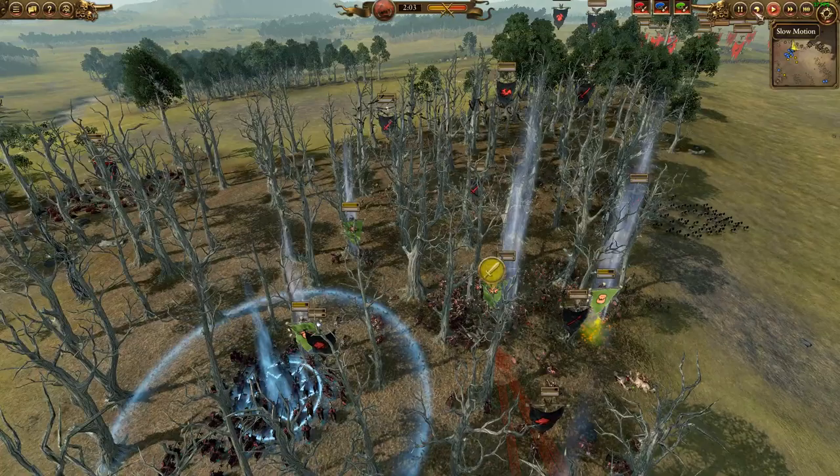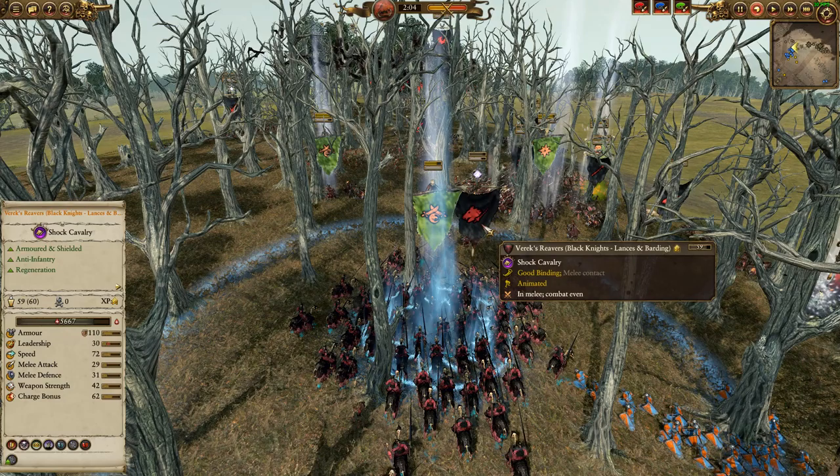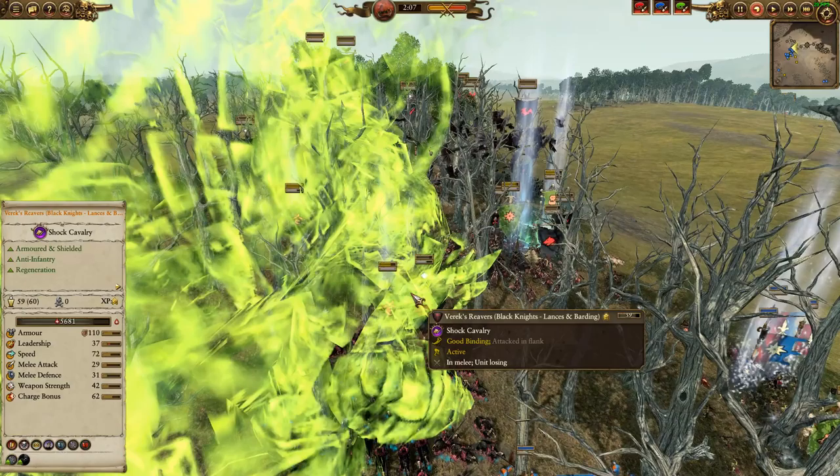I finally got what I wanted - actually I didn't have to wait that long. Goblin Big Boss. These are Varik Reavers, Black Knights - so not Blood Knights, but still a pretty good target. At least for demonstration purposes. This unit has 110 armor, it's worth about 1,100 gold, it's a Regiment of Renown, it's got about 6k of health. And one Foot of Gork goes down.